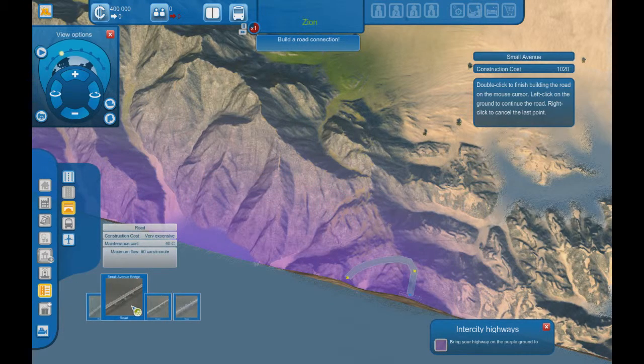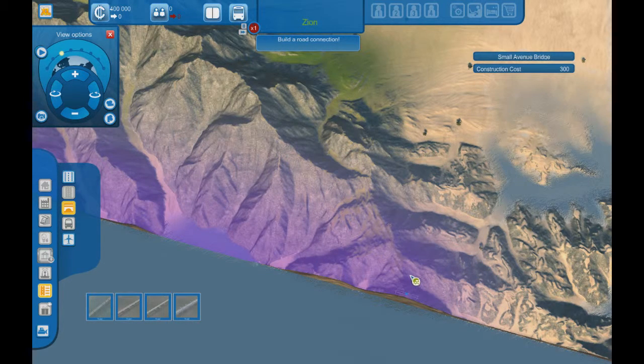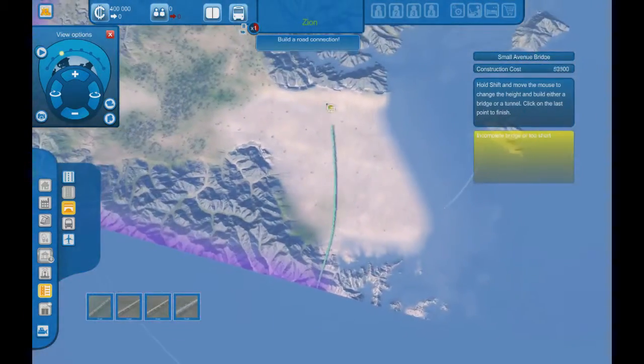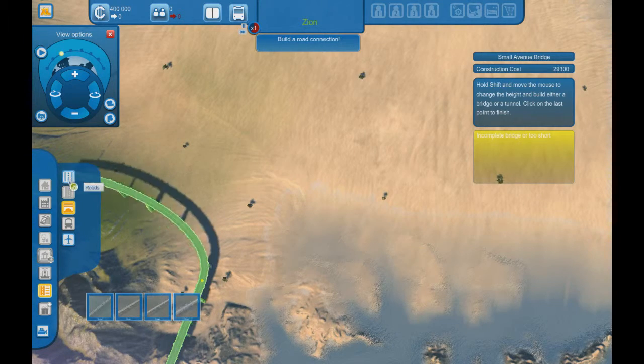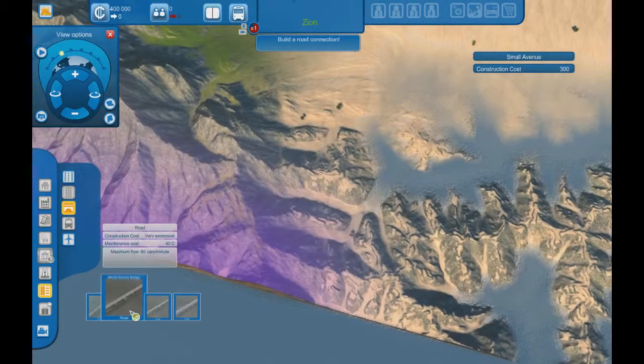We could put the road here going out, and then use the bridge tool — hold shift, move the mouse to change the height, and build bridges or a tunnel. So we can do a bridge foundation, and then come down from there into the city, which actually has a pretty big area. Curve it like this and have roads going off.